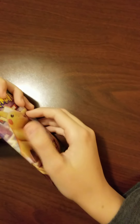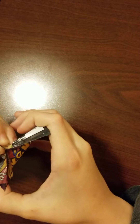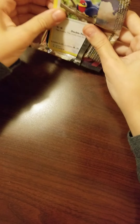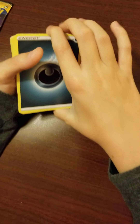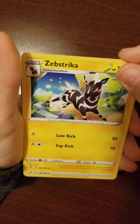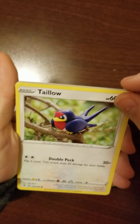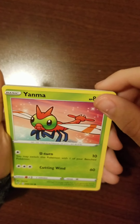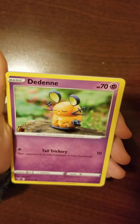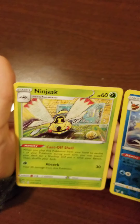Okay, next pack — Pokémon Sword and Shield Vivid Voltage. Dark Energy, Loud Red, Zebstrika, Coaching Energy, Talo, Yanma, Wooper, Deadly, Pikipek, Vaporeon, reversal, and our rare is Arara's Ninjask.